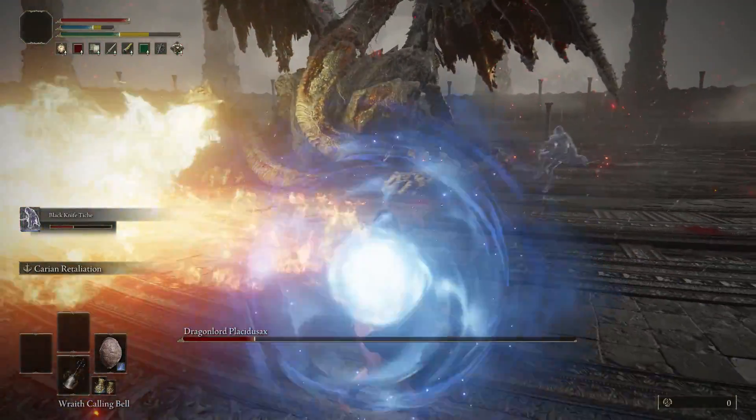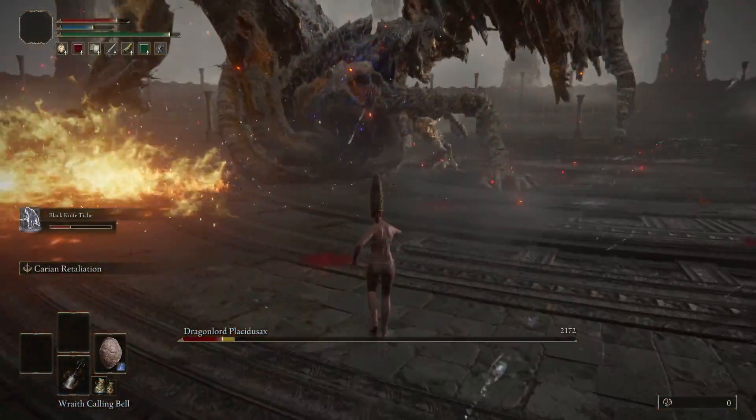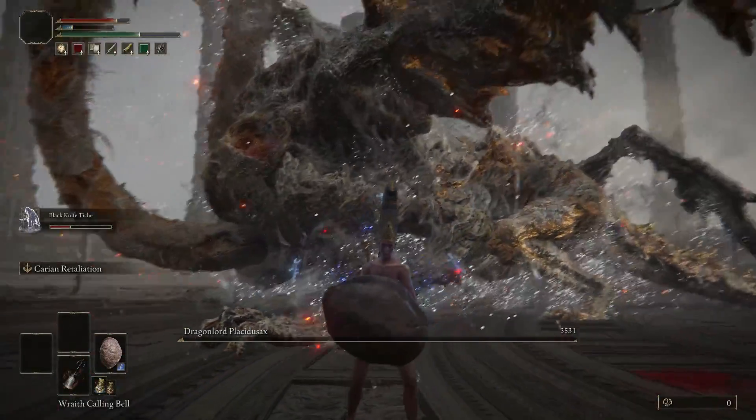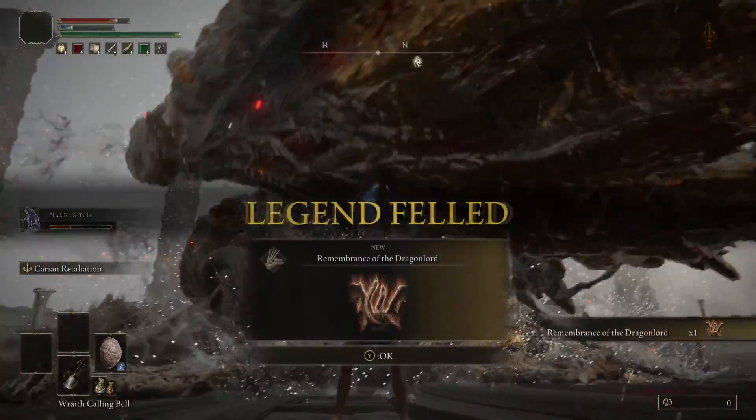So if we keep our distance from those, we should for the most part be okay. Watch out for the breath attack follow up — as you can see we got caught by that. But he was about to go back up in the air for another strafing run, but we finished him off before he could do that.